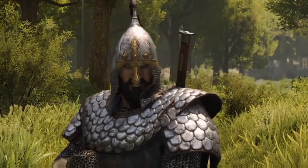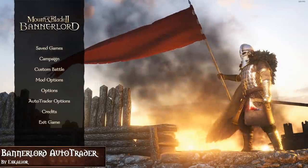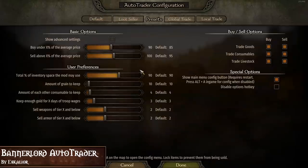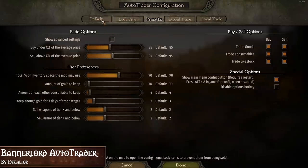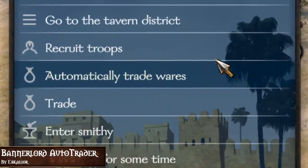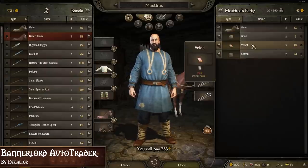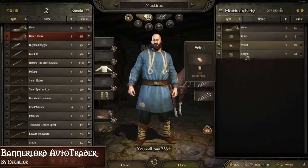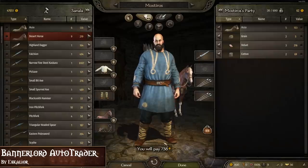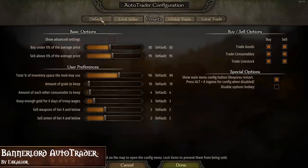Now that we are a trader or a caravaneer or whatever, we can start trading with the mod Bannerlord Autotrader, which allows you to buy and sell items automatically. The mod is highly configurable to meet your playstyle and you can decide if it should manage the trades or just sell your loot. How it works is you go to any settlement and press on 'Automatically trade goods' in the dialog options. Afterwards a trade window opens with preselected trade options. It automatically buys items that are cheaper than the buy setting percentage of the average price and automatically sells items that are more expensive than the sell setting percentage of the average price.